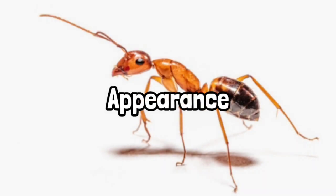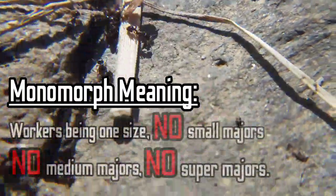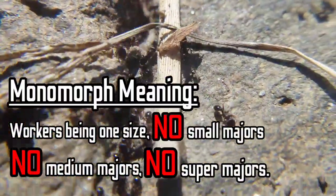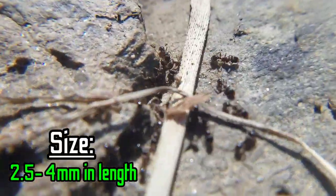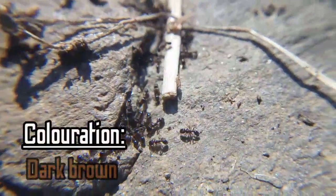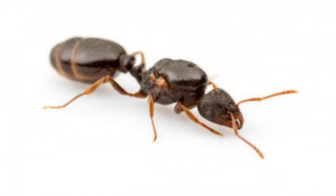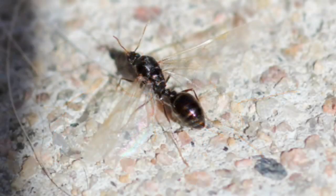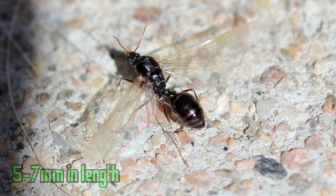Appearance. Pavement workers are monomorphic, which means there's no size difference between workers. The workers range from 2.5 to 4 millimeters in length, and from head to abdomen they're shiny with a coloration of dark brown. The queens range from 7 to 8 millimeters in length, and from head to abdomen she's shiny with a coloration of black and brownish legs. The males range from 5 to 7 millimeters in length, and from head to abdomen they have the same coloration as the queen ant.